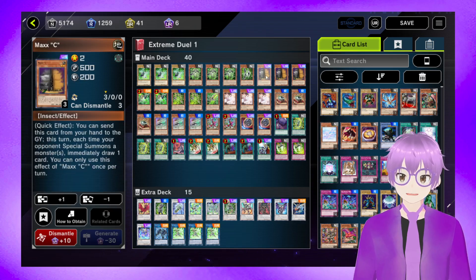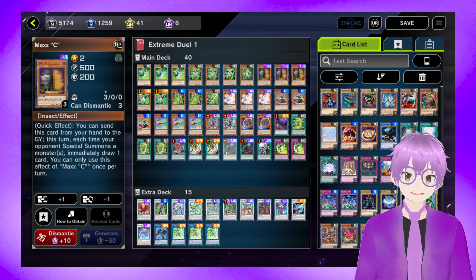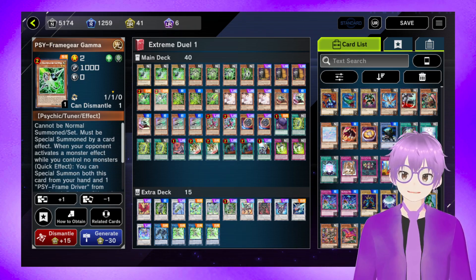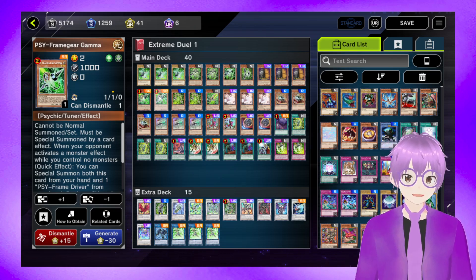Next we have Triple Maxx C — obviously it's Master Duel, we're going to want to play the full Maxx C package. We've got Double Psyframe Gear Gamma. We'd probably play Triple because it's a monster negate, but it's semi-limited. And this is what differs Master Duel from the TCG, where the TCG only has one Gamma, which makes it a little less consistent — but it works here.